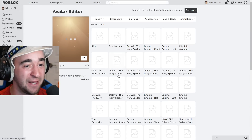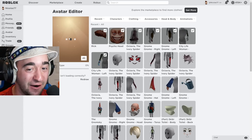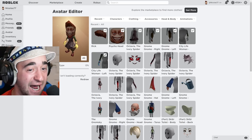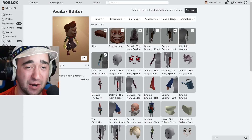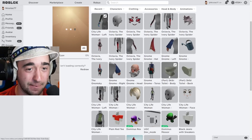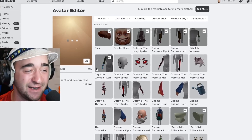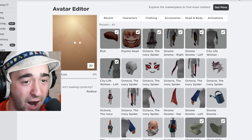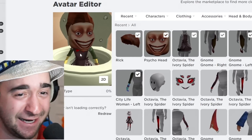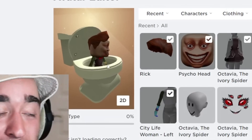The moment we have all been waiting for — we have Rick's hair, now we have the psycho head. We're equipping all of that. Now we just have to add on the toilet, and I am extremely scared to see what we're about to see. But keep in mind, we can't have one head — we're gonna need three different heads. Skibidi Toilet body, and then the Skibidi Toilet back in three, two, one. Oh my gosh, this is probably the worst thing I have ever seen in my life. No way — but we need three heads.